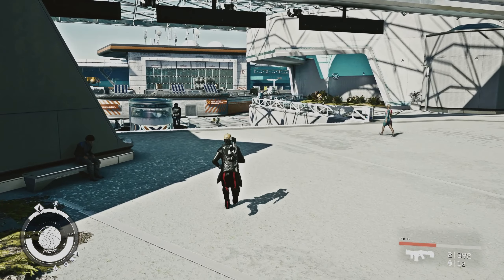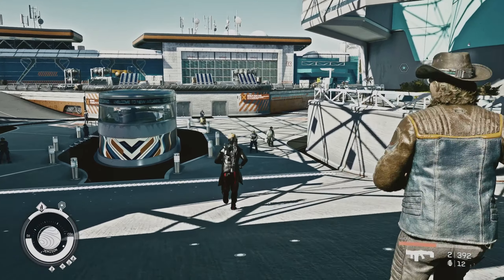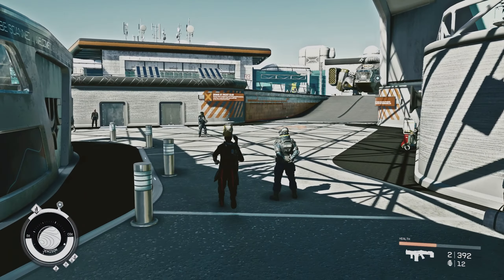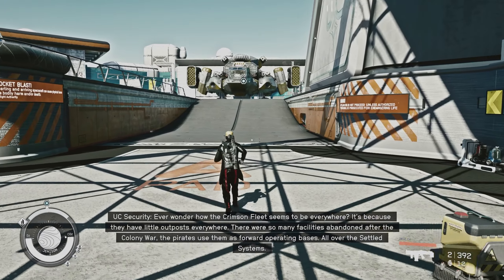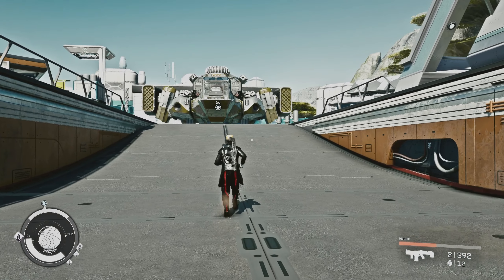Also getting rid of the tint on this game — thank goodness. It just adds cleaner colors and a more realistic feel. If you're playing on PC, whether Steam or Game Pass, please just install a ReShade — any ReShade that gets rid of this tint — because it makes the game look that much better and feels more immersive.